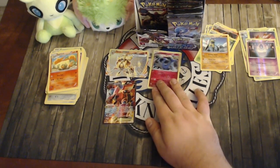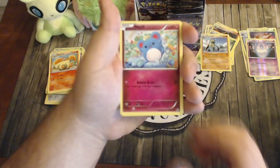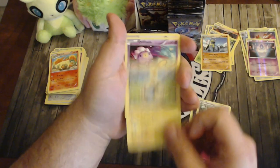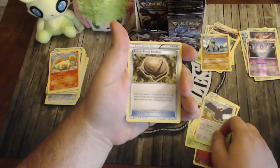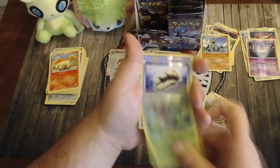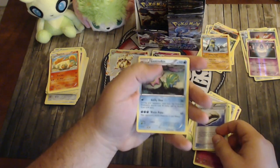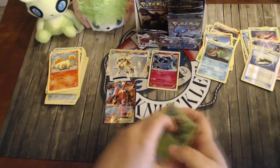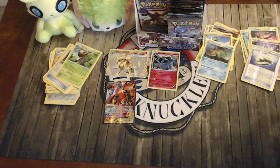Pack ten: Merano, Yanma, Fletchling, Mareep, Drifloon, Bravery Charm, Armor Fossil Shieldon, Nuzleaf, reverse Claw Fossil, Anorith, and Gastrodon. Let's keep going — looking for any EX, I really don't know what's in the set too much besides Volcanion, which everyone's talking about with Torchic.